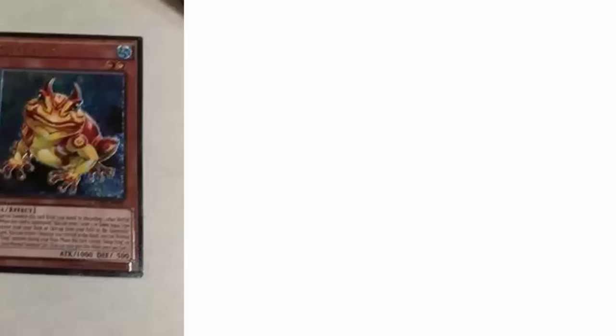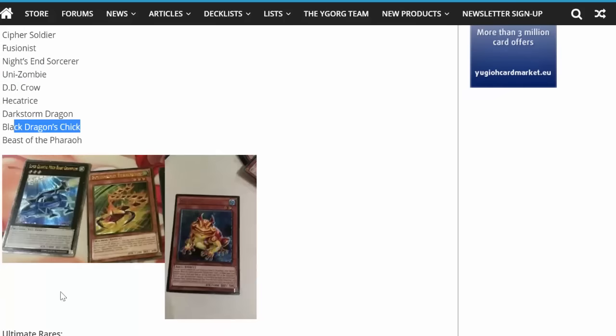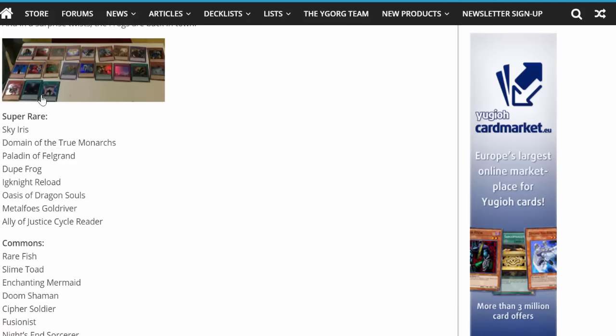Overall, I cannot really complain too much on these super rares. I would have loved to see an Omega or a Utopia of the Lightning — especially Utopia of the Lightning, because that card is way too much money. We can just hope. I'm definitely most excited for this Swapfrog right here. Unizombie's nice, Darksea Crow's nice, The Black Dragon's Chick is a pretty weird name. Notable super rares include Chaos Trap Hole, if it's in here, which is going to be awesome. Sky Iris is great as well. Oasis of Dragon Souls — definitely excited for that. And Paladin of Felgrand — that's a pretty random super rare.